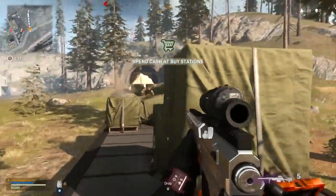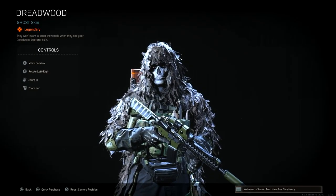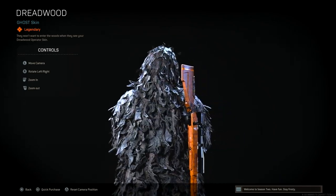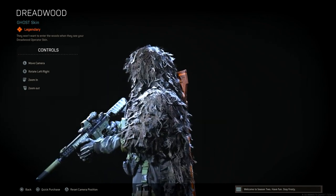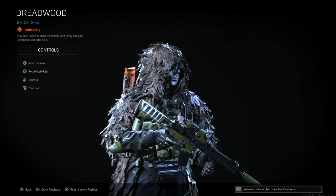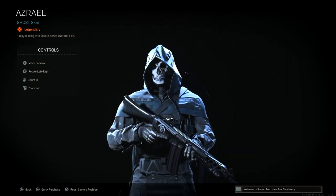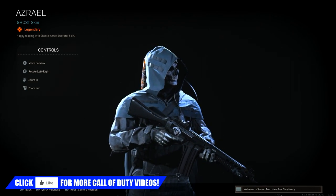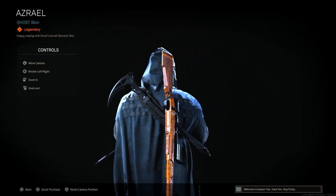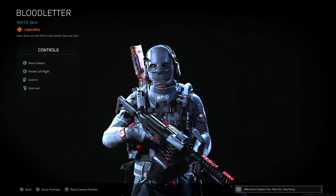First of all we have got the Dreadwood Ghost skin. This is an all black skin, very clean and very nice. Ghost is one of the most popular characters in this game — a lot of people use him as a sweat slash flex kind of operator skin. He has a few different variants, and another great one is the Azrael Ghost skin, which is another really cool skin that is available. Both of these you can purchase in the store. They're both very dark and very hard to be spotted; the only thing that could give them away a little bit is their mask, but from behind it's going to be very hard to see at distance.